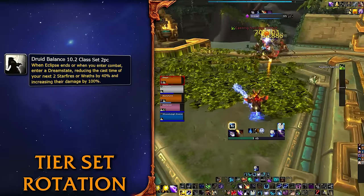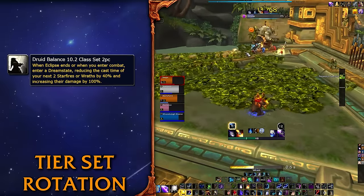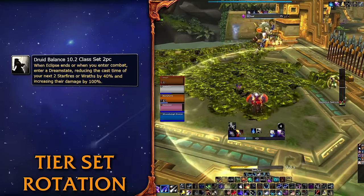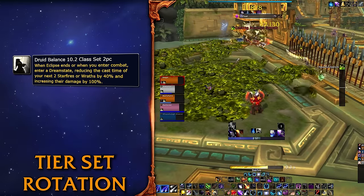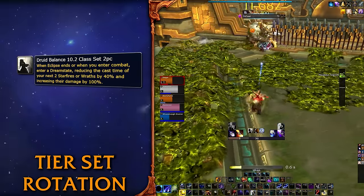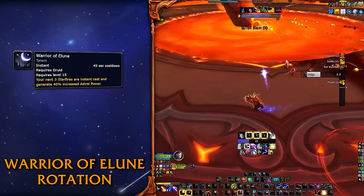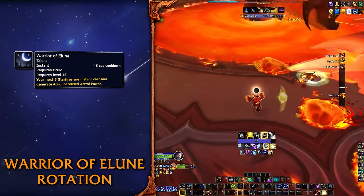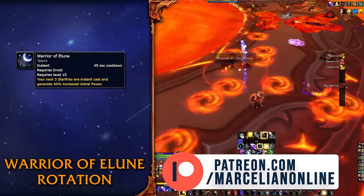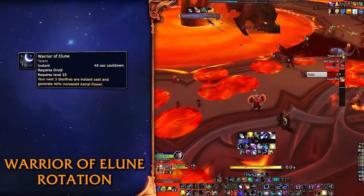When it comes to the new tier set, your two-set bonus empowers your Wraths and Starfires in a few ways. It's ideal you never waste these buffs since they can override each other. You get two charges when you enter combat — usually you use these to get into your first eclipse. You get two more charges when you pop Incarnation as well, so if you miss your first two and then use Incarnation, you just lost them. You also get two more charges when an eclipse ends. The way to use Warrior of Elune is to ensure your next Solar Eclipse happens as quickly as possible by reducing the cast time of the next two Starfires. You pop it when you have six or fewer seconds left of your current eclipse because the spell goes on cooldown even if you don't use your charges, and then you have enough time to spend the last charge to get into your third Solar Eclipse faster.